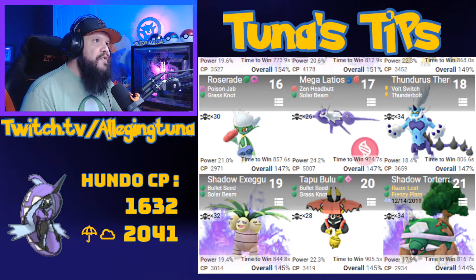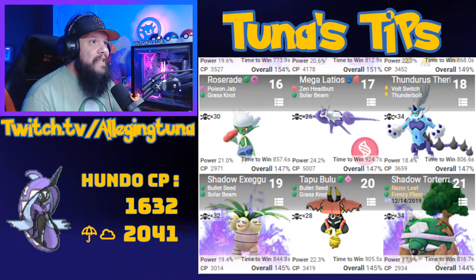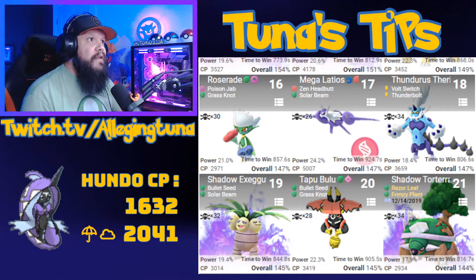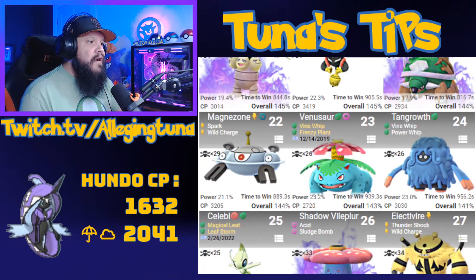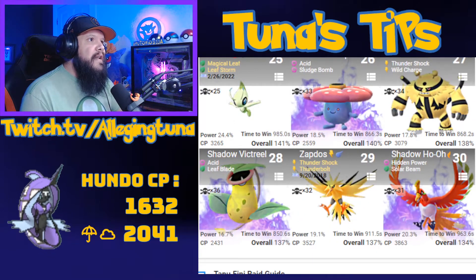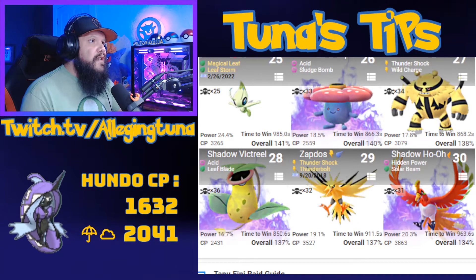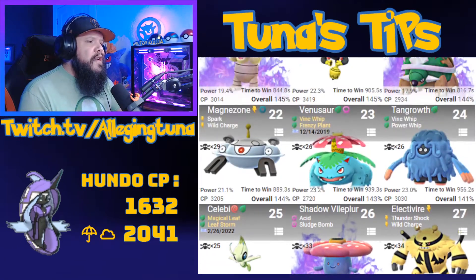Roserade is on there — there was a Community Day for Roserade. Latios is kind of interesting since it does get Solar Beam, so maybe Mega Latios if you want to bring it. Also Tapu Bulu, some non-shadow choices, even Celebi making an appearance on that list, and Shadow Ho-Oh which also gets Solar Beam.